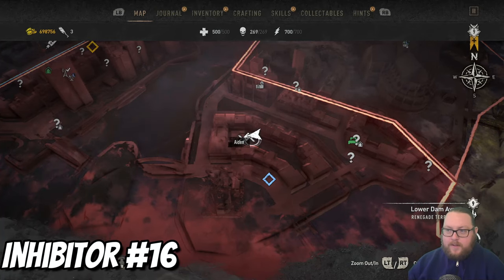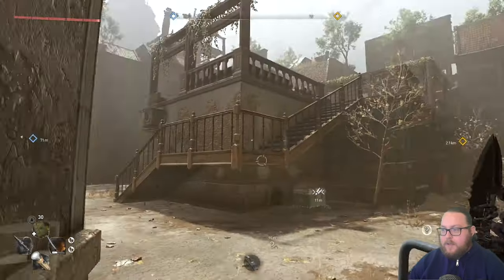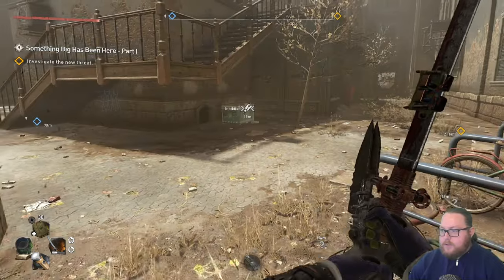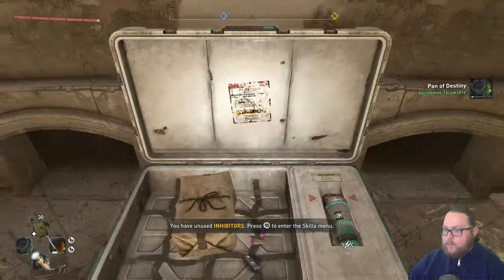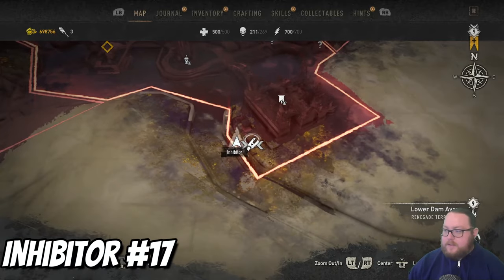The next inhibitor is going to be in the Lower Damn Ire area, inside this building towards this end. Make your way over to this little staircase — there will be a mine right there so let's go ahead and take care of that. Then open this up before the virals come. We'll grab this one and it will be another single inhibitor.